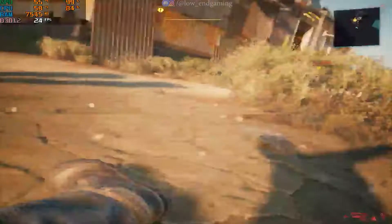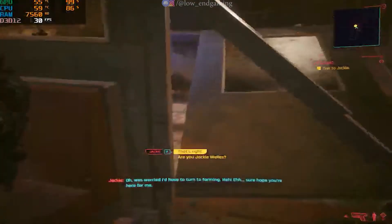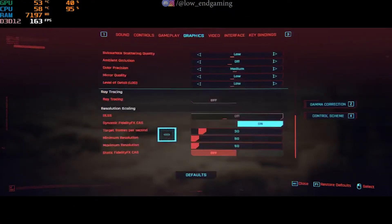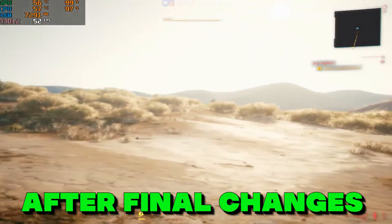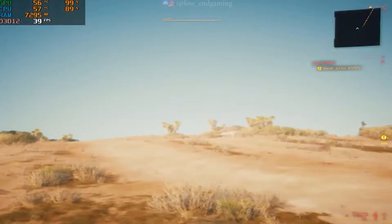Apply the changes and play your game. You will notice some increase in FPS and smoothness after doing this. Want more FPS? Again go to graphics settings and now turn on dynamic FidelityFX and set the target frames to 30. And boom — now your game will be smoother than ever before. It gave above 30 frames per second and was very smooth to play.